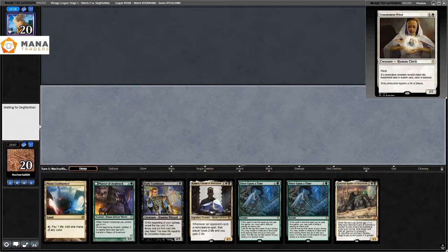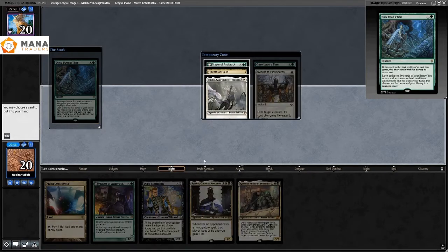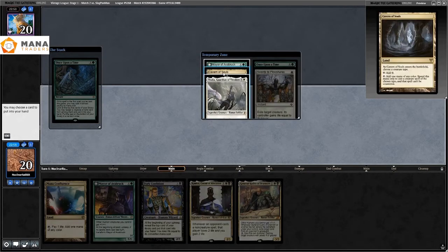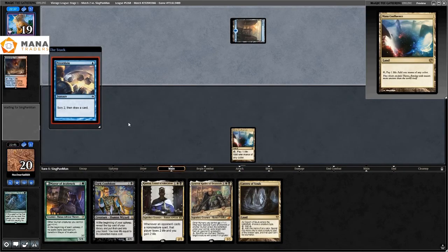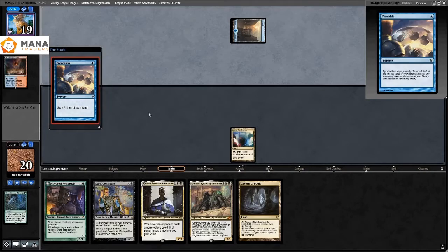I board in three Swords to Plowshares — maybe I can mice out a trigger. Game two: I keep a double Once Upon a Time hand on six cards, bottom one of the Once Upon a Times, find a Cavern of Souls from the remaining one. Cavern of Souls is so busted in this format. We end up playing Dark Confidant.